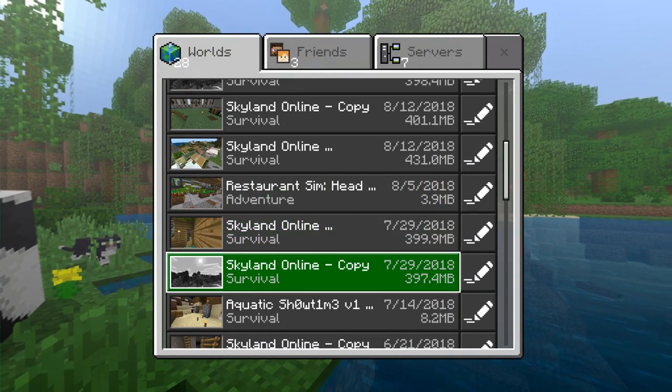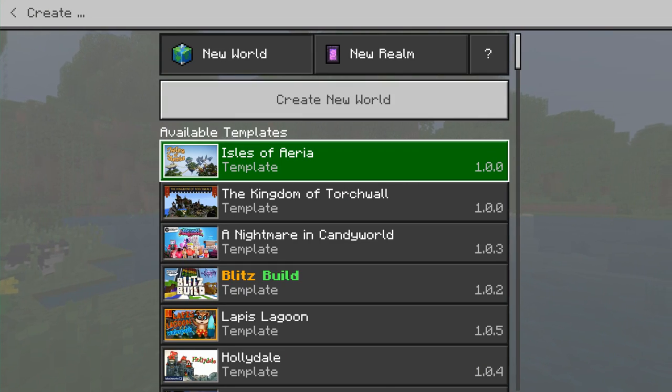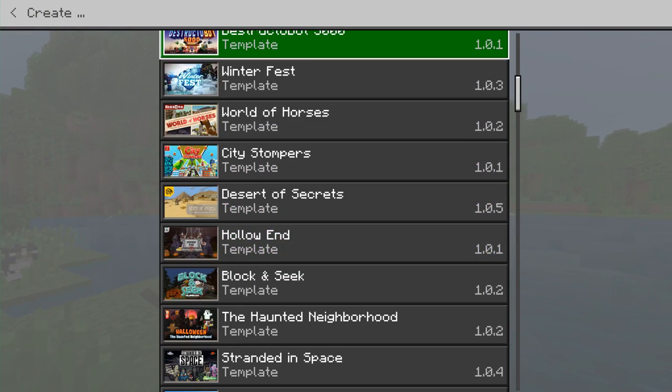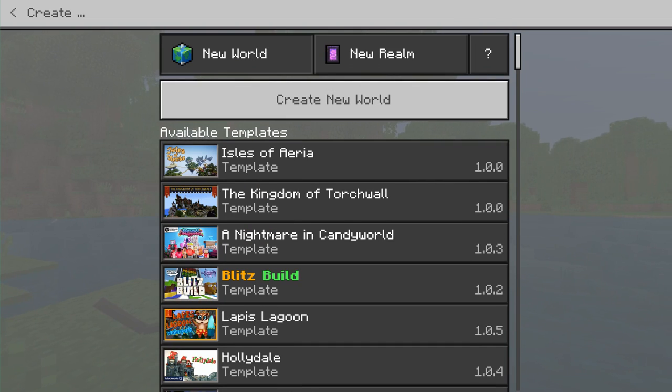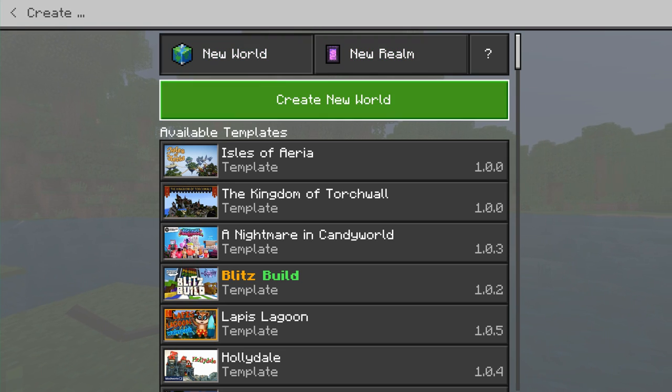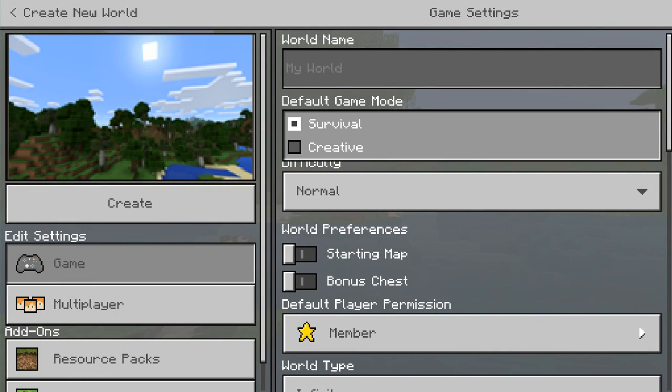We're going to create a new world — just a fresh one to give an idea of what that's like today. You may immediately have templates from all the maps you've purchased and suggested ones if you want more. You can also make a new Realm at this point. There are a couple different options — you can play Survival, which is the traditional mode, or there's Creative.